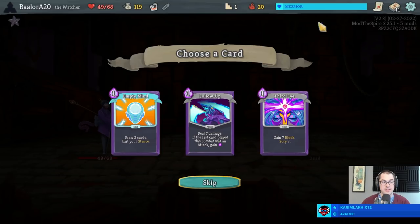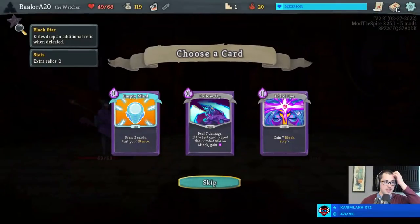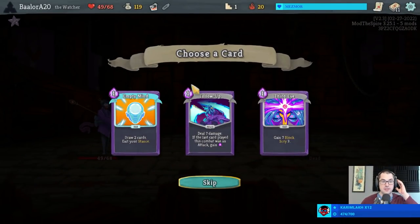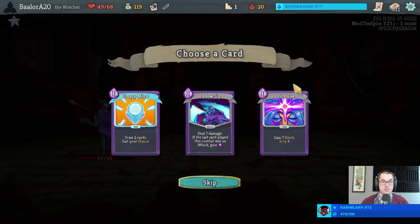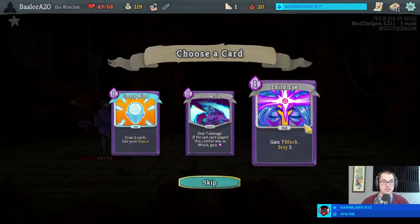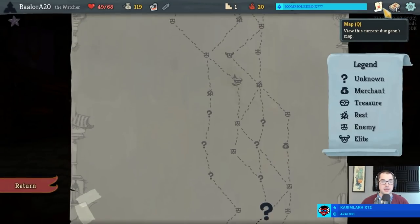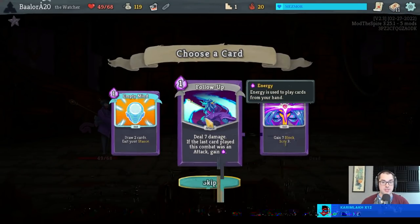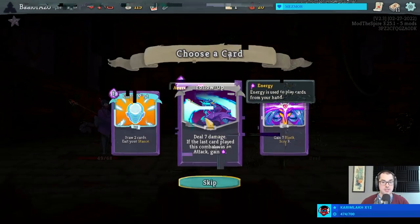Interesting choices here. I actually really like Follow-Up as a first attack for a Watcher deck that doesn't have the starting miracle - it's like a Strike but better. It's a free Strike - that's beautiful. Third Eye is also a very good card in the common pool; I really like the block and scry combo. But right now I think we need an energy-efficient attack. Follow-Up - love that we got a potion and it's even.